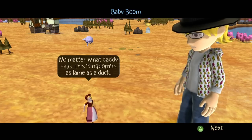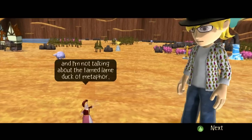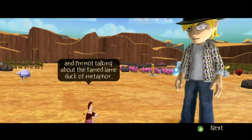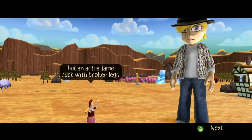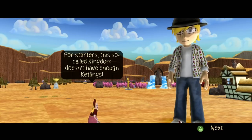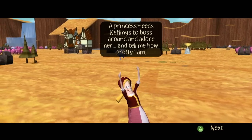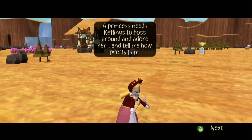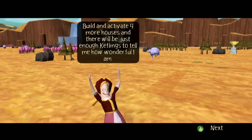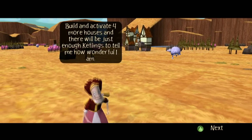Kingdom is as lame as a duck — and I'm not talking about the famed lame duck of metaphor, but an actual lame duck with broken legs. For starters, this so-called kingdom doesn't have enough Keflings. It's more like a ghost town. A princess needs Keflings to boss around and adore her. Build and activate four more houses, and there will be just enough Keflings to tell me how wonderful I am.